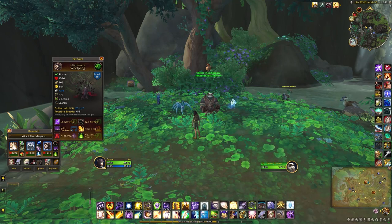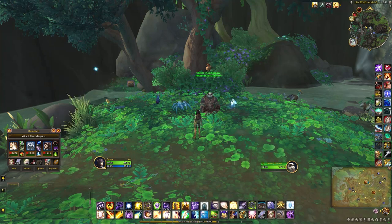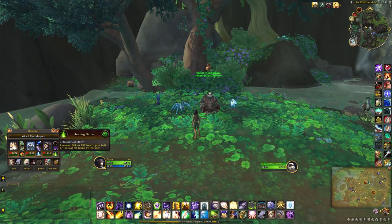And finally the Nightmare Warpling, which actually drops from the Emerald Nightmare, but you can buy this one off the Auction House. The abilities are Tailsweep, Full Darkness, and Healing Flame.